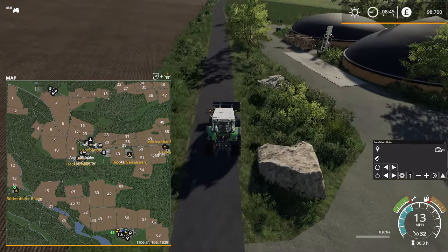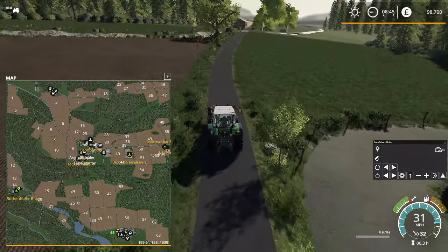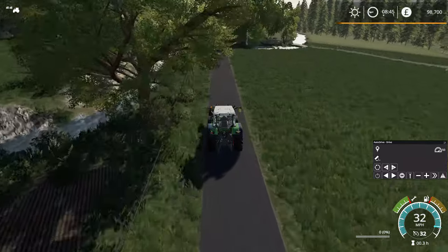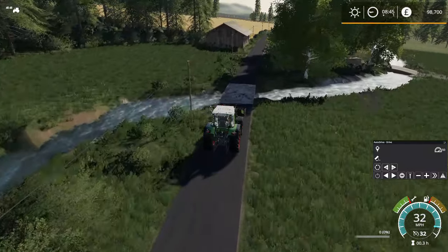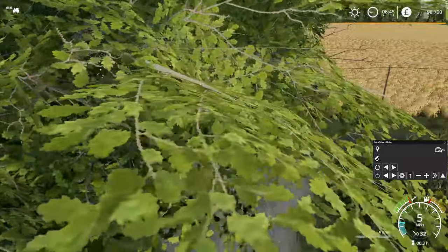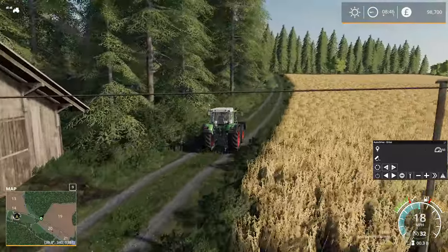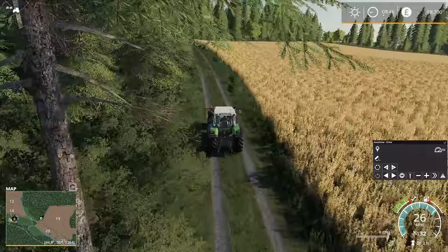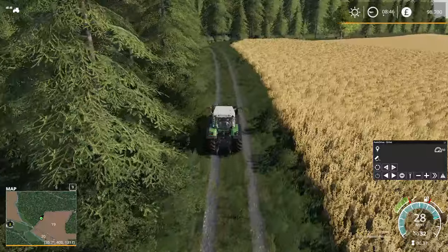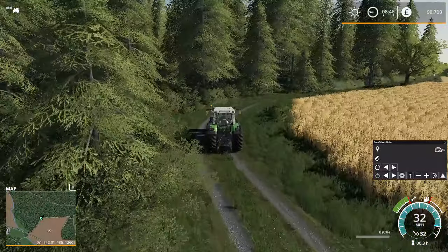We're going to head back down this way and try to find a right turning — the next right turning will take us up, hopefully somewhere near the edges of the town. If there's a turning here — yeah I'm going to go up there. I've got to keep the mini map over — we're going to go around the edge of field 19. Lovely little map — well quite a big map actually.